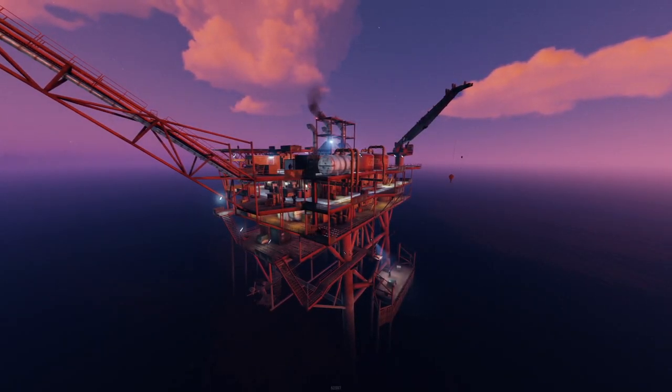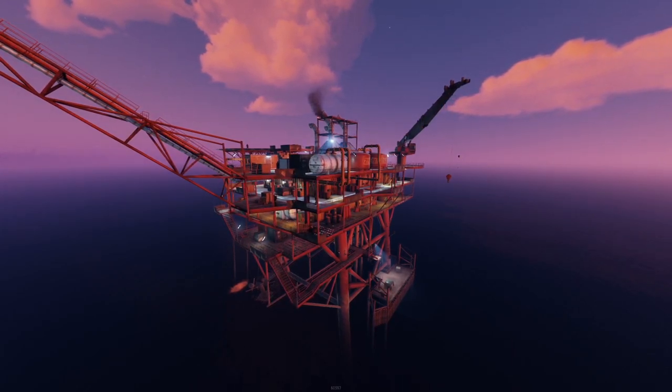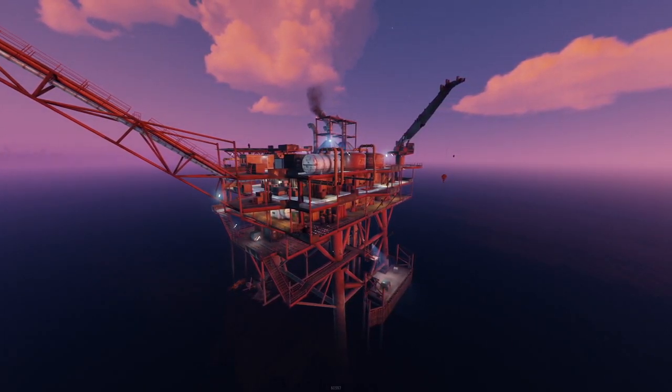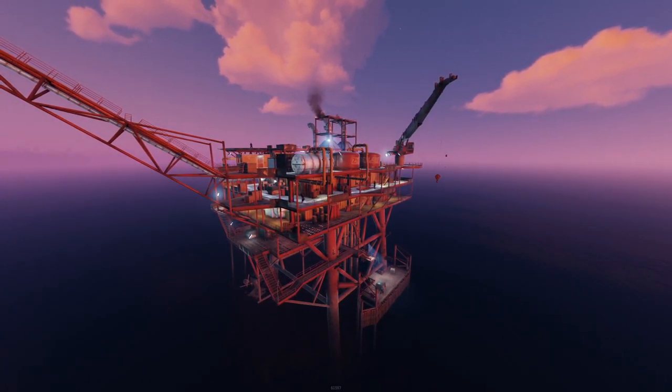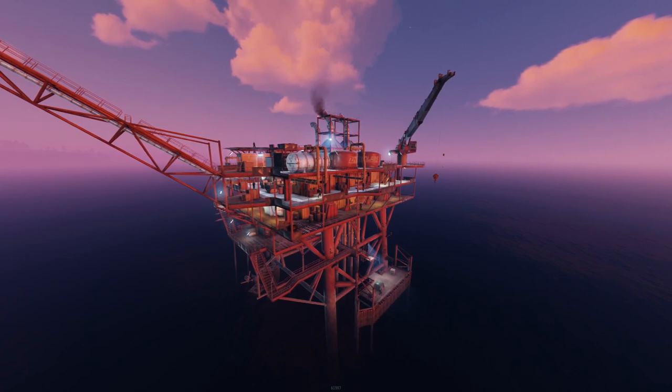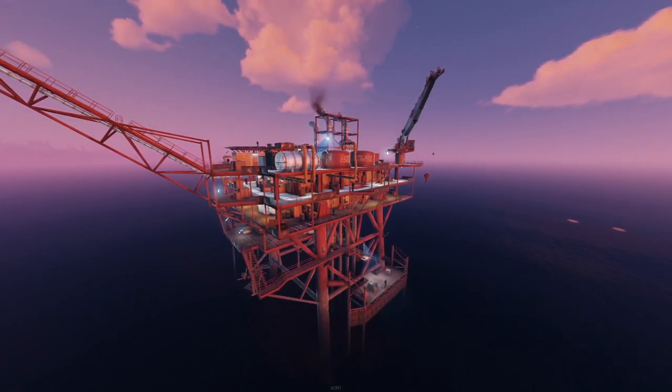The small oil rig is a multi-leveled offshore monument guarded by AI scientists. At the top, there's a locked crate that can contain AKs, rocket launchers, C4, and other high-tier loot. However, once it's activated, it'll call in heavy juggernaut scientists which players will have to fight in order to get to the valuables inside.